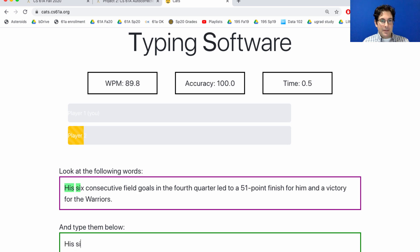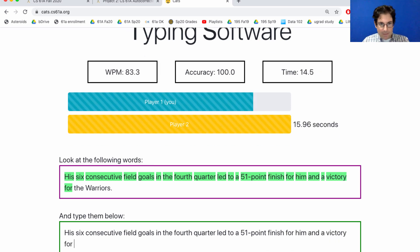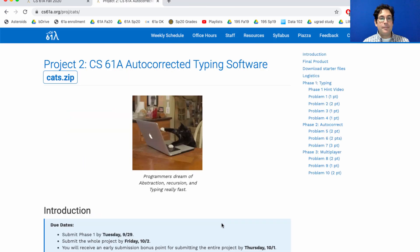Here we go. Oh, this person's fast. Oh, lost by almost five seconds. So if you want, you can try that out. But more importantly, you have to build it. By the way, if you haven't hovered your mouse over this GIF yet, I recommend doing so.